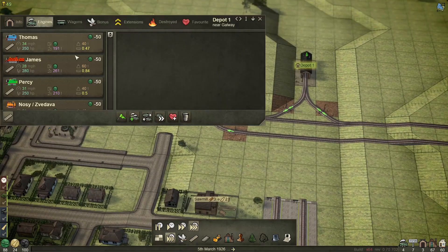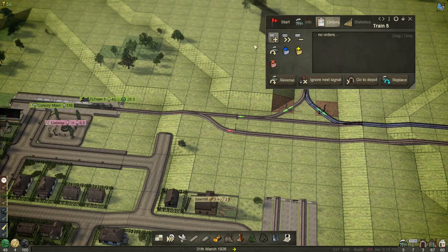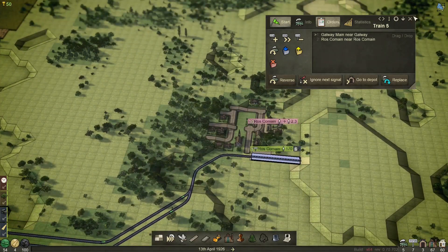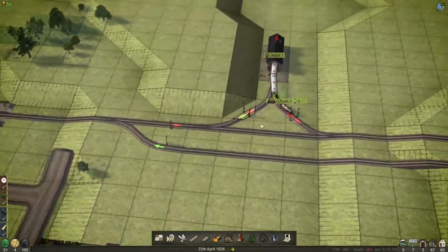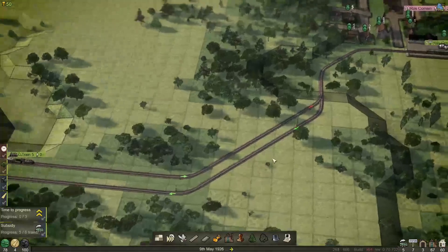Let's go back to depot one and get another engine — I can make a Baldwin here, and that's exactly what I'm going to do. We're going to get one Baldwin and put one, two, three cars on it. The order is going from Galway Main up to Roscommon — start. Now we've got the Baldwin. The signals are going to work automatically here for us. He'll have to wait until the other train leaves, then he'll go into the station.